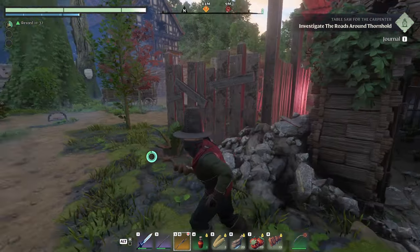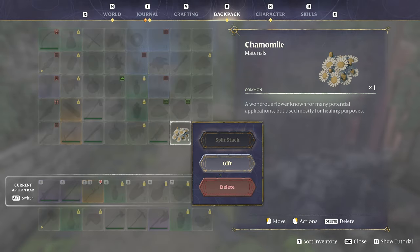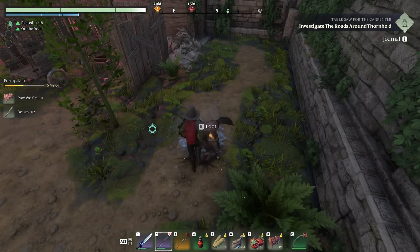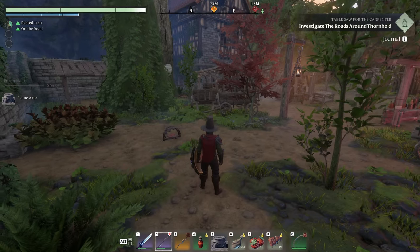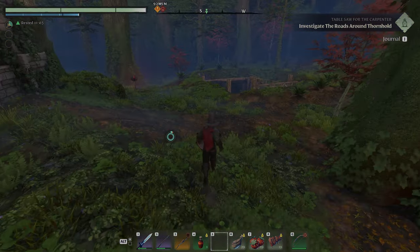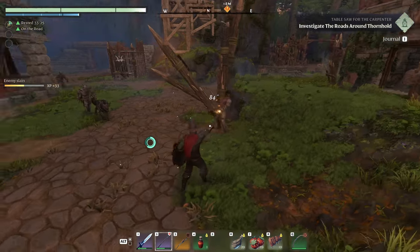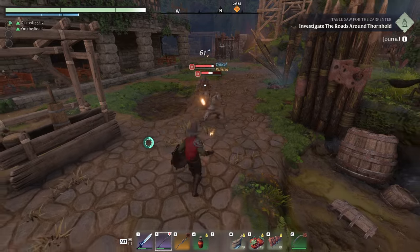With a flame altar there, when you get your body we may as well just teleport back and sleep the night, then continue this in the daytime. So it is back to being day now and we're just gonna continue searching this area. The quest now says investigate the roads outside of Thornhold, so we'll just loop this place, see if there's any more passages, and continue searching for stuff.